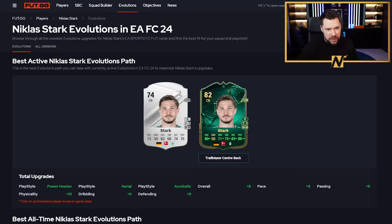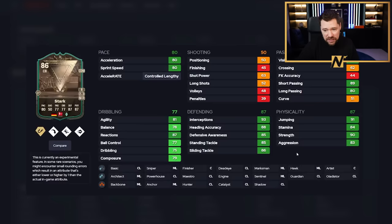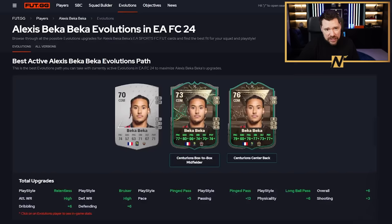We've also got Stark, which you can at the moment take from a 74 to an 82, but his best all-time is a 74 to an 86. He's got Intercept plus. With the shadow, great pace, great defending and physical, great passing and dribbling. That's a fun one, and he's got DM availability.